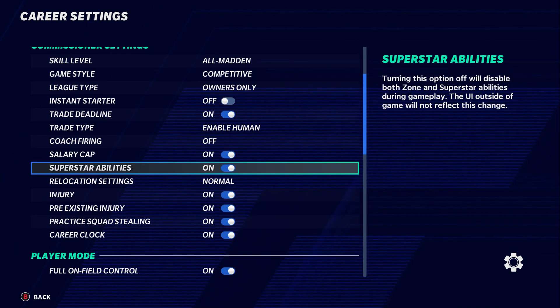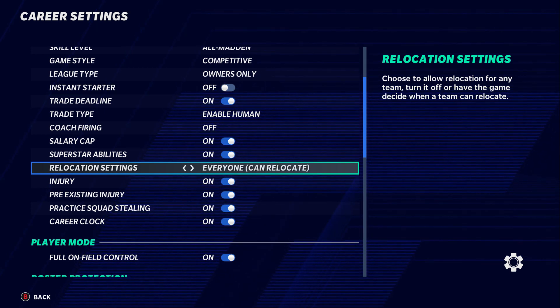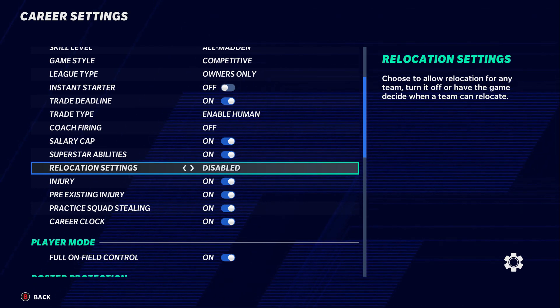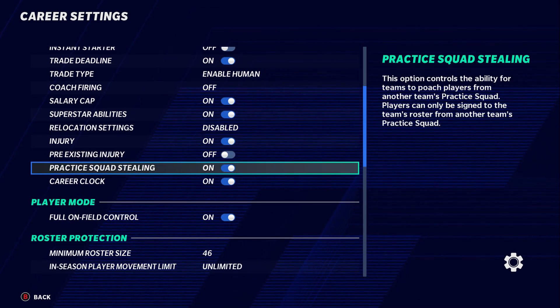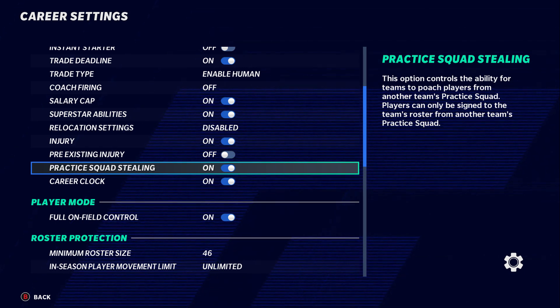Superstar abilities — keep this on; you can turn it off if you want the old Madden feel. Relocation settings — I like to have mine off, but you can set it to users only or all. Injuries — keep this on. Pre-existing injuries — turn this off so that any real-life injured player won't carry that injury into your league. Practice squad stealing — I like to keep this on, because in real life any team can pick up an unassigned player.